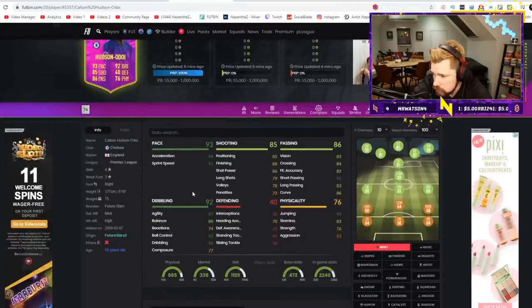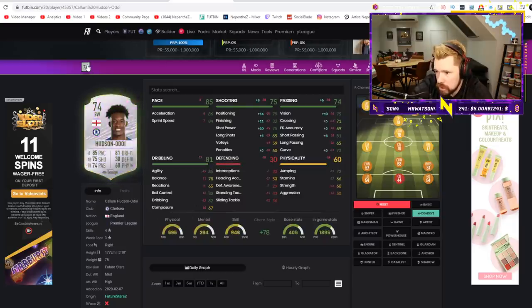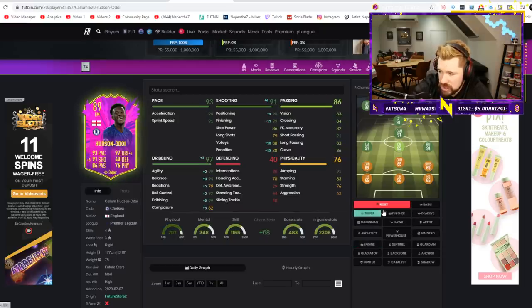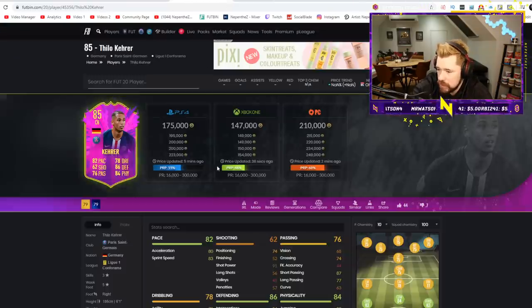And then Hudson-Odoi — he's up at a million coins as well. The Dead Eye makes him really nice, but he's got low reactions and composure, low stamina for this stage in the game. The rest of his card is real nice but that lets it down a little bit. I'm not going to say this would be a bad card because I don't think it would be, I just don't think it's a great card. Four-star, three-star weak foot, low reactions and composure — I'd be very surprised if it maintains a high price.